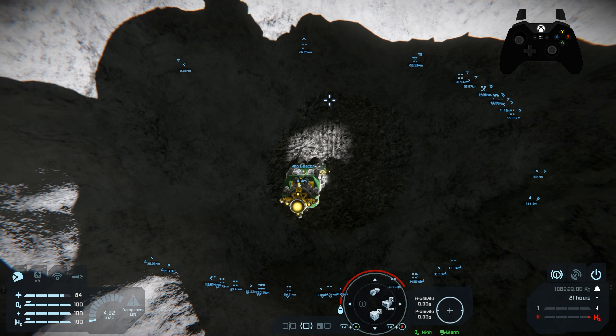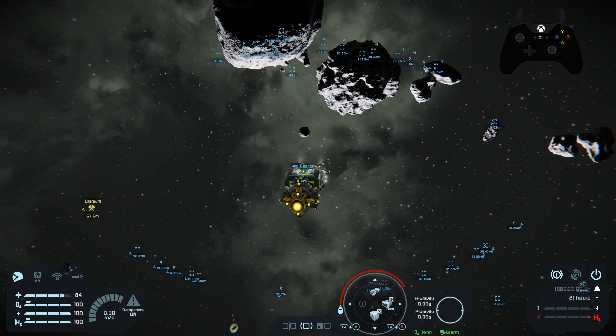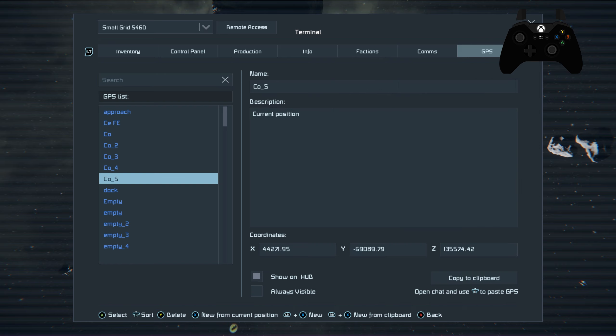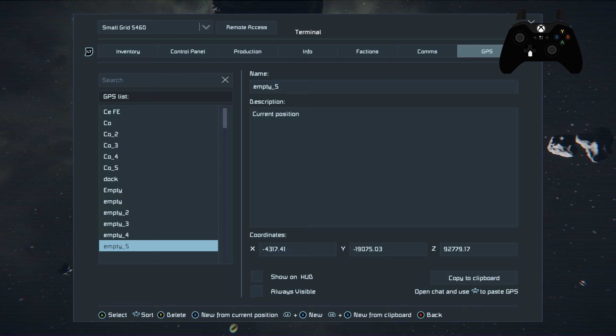Now that we have some uranium, we are going to start working on what we need for a space base. I'm going to create our space base right here. The first thing we need to do is get rid of all of these GPS nodes. I'm going to go into the inventory by hitting the menu button, scroll over to GPS, and come down here. We've got all of these massive numbers of GPS nodes that we don't need. I'm just going to come through here and get rid of all of these by hitting the X button on them — it doesn't delete them, it just hides them, which is what we want.